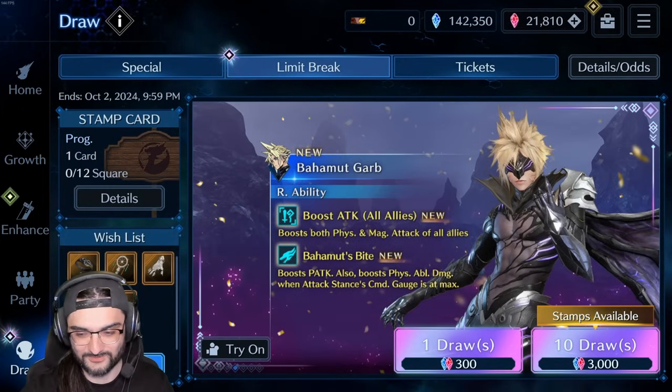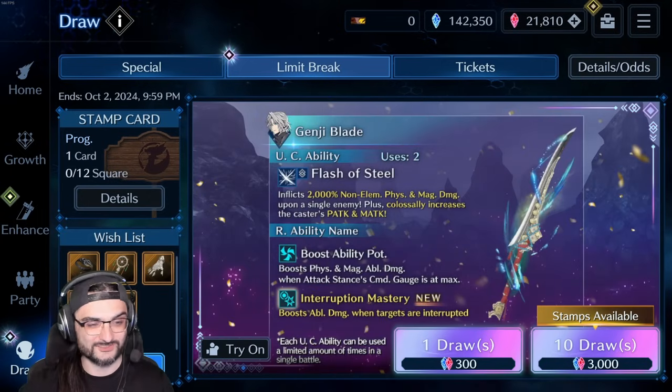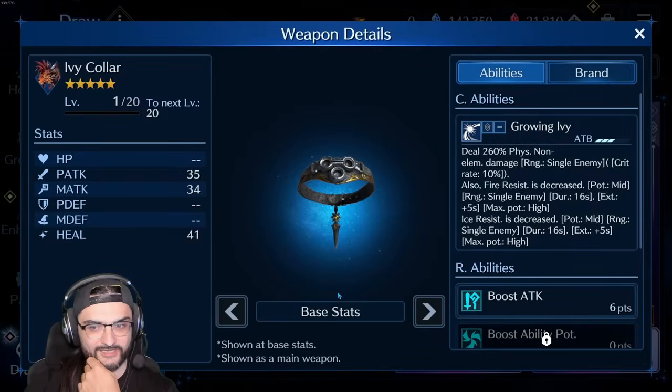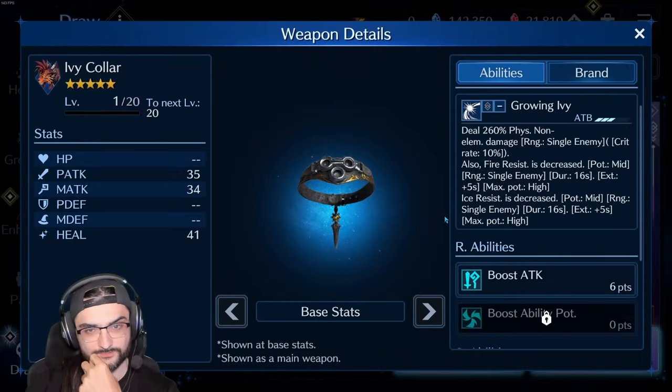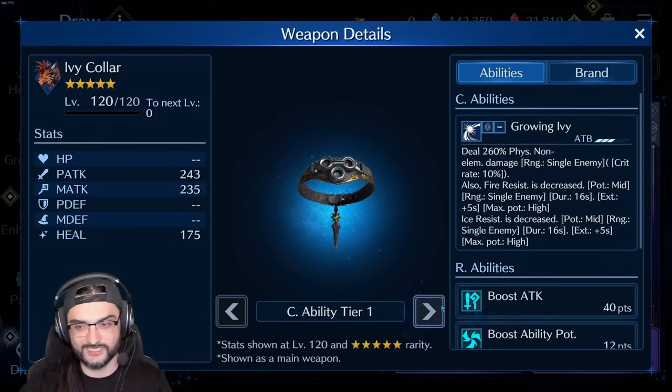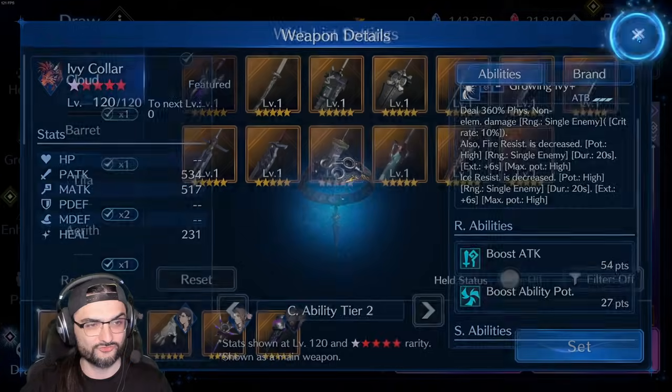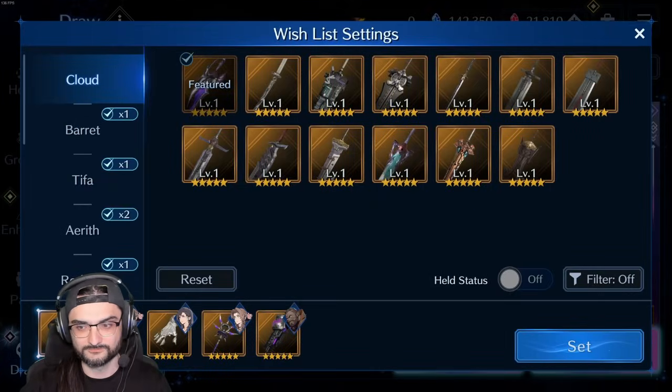I don't know, wish me luck. I hope this one goes well. For the wish list I'm going with Ivy Collar — I think this is a great support weapon for Red and it has fantastic R abilities: Boost Attack and Boost Ability Potency, both perfect when it comes to building out a physical attacker. Getting this weapon to OB6 for Red is really, really good.